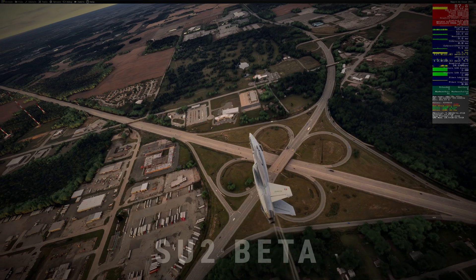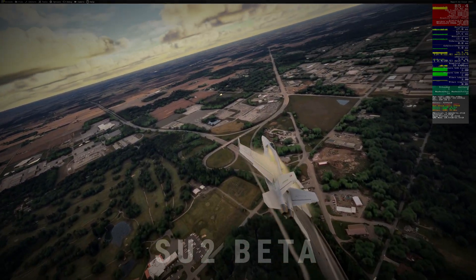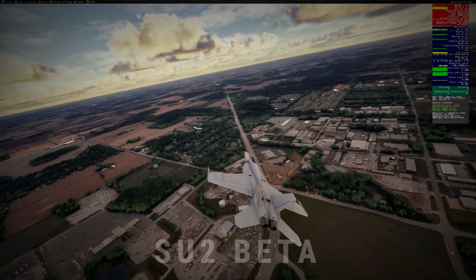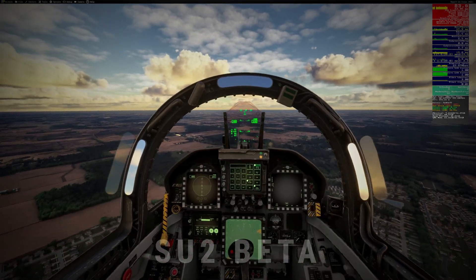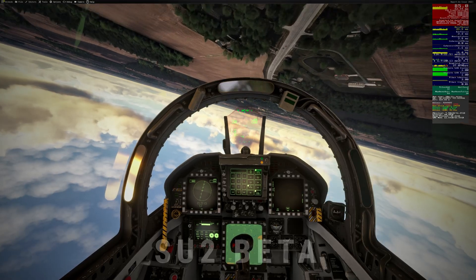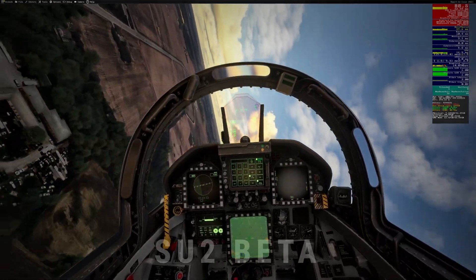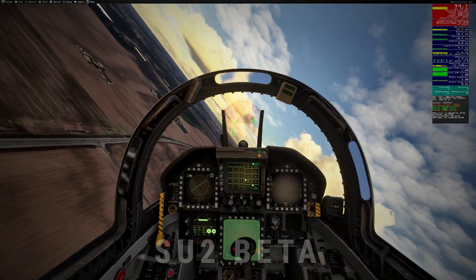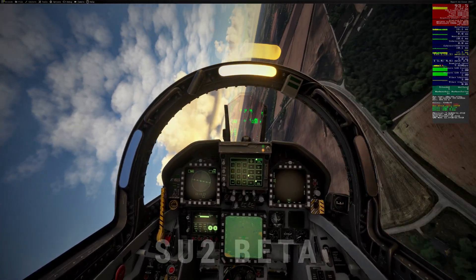DLAA uses NVIDIA's AI to deliver super sharp visuals at native resolution, smoothing out jagged edges for a crisp, artifact-free image. While it doesn't boost frame rates like Deep Learning Super Sampling, DLSS, it avoids the blurry cockpit text and shimmering lines some users report with other modes. On my setup, DLAA gave me a noticeably cleaner picture — perfect for spotting those tiny runway lights at dusk. Just don't expect a performance miracle: DLAA is about fidelity, not extra frames.